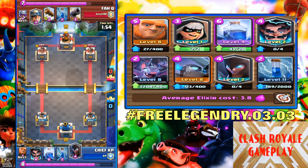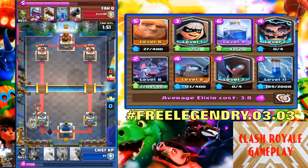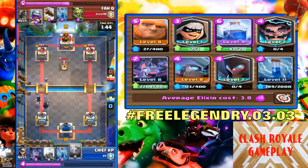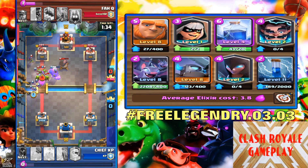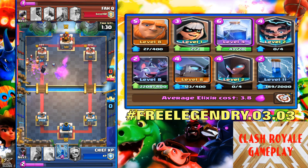I forgot to tell you guys about this code down there — it's a free legendary. That's a free legendary, which is free if you want to get a free legendary out of any chest. Use this code in the clan chat: hashtag free legendary dot zero three dot zero three. It's only proven to work two times, so guys make sure you try it.